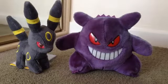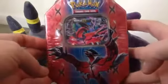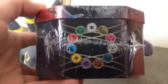Hey guys, what's going on? Grinning Gengar here and it is the Eevee EX tin time. We have already opened the Xerneas one. Here is the Eevee one. Really nice view of the tin there on the front. On the bottom we have the energies, the different energies in the set, including the new fairy type energy.